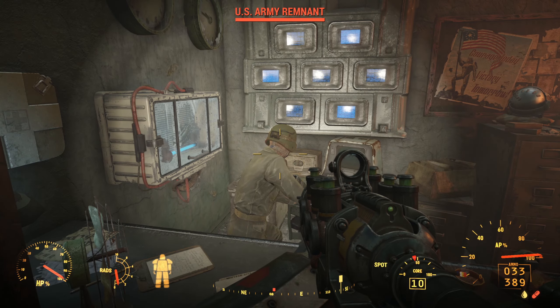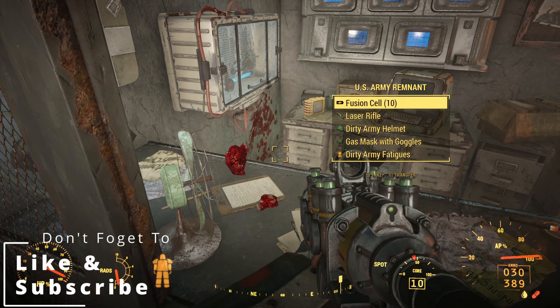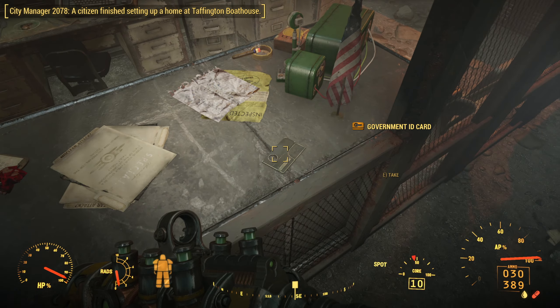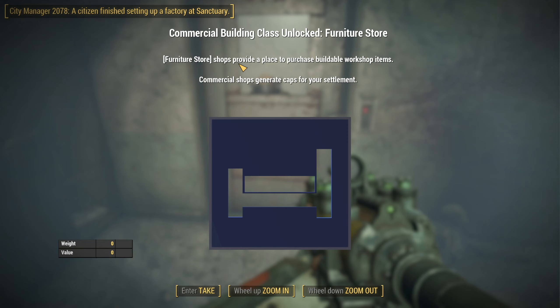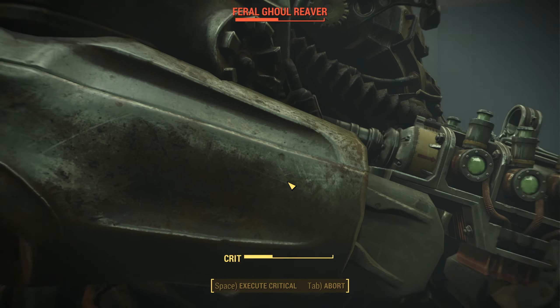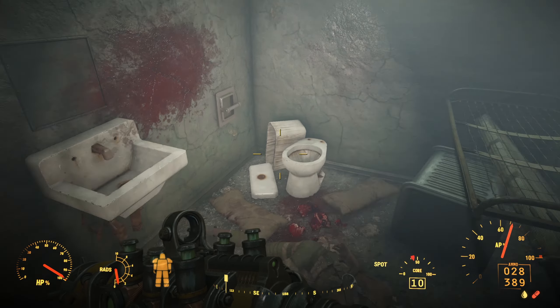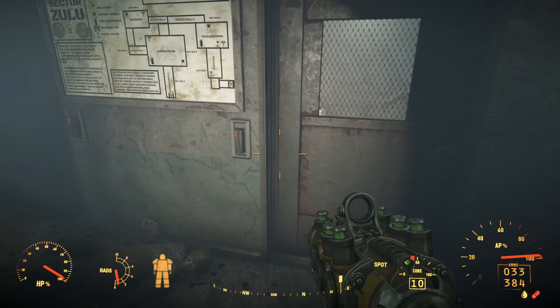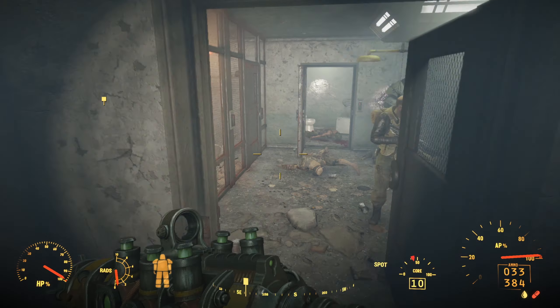US Army remnant. Hello? Hey, you guys are here — you got out too? You have anything? You have a card? Oh yeah, right here — government ID card. Whoa, commercial building class unlocked — furniture store. You are here! We're all gunners down here too. So the remnant — the Enclave — is still alive and well? That's what it looks like. Am I wrong in that? It's interesting.